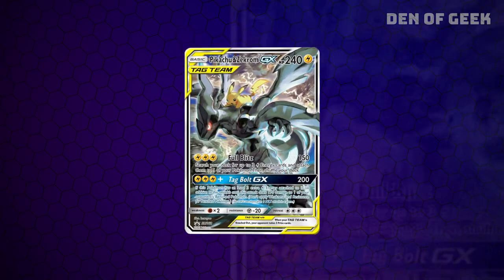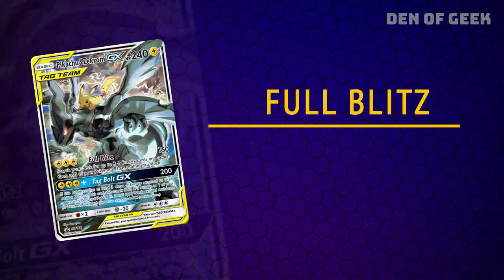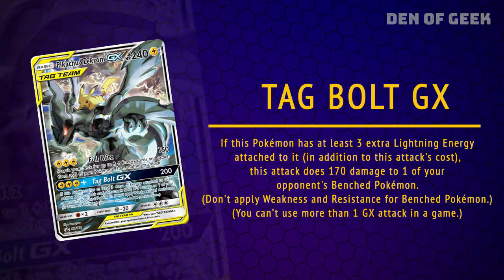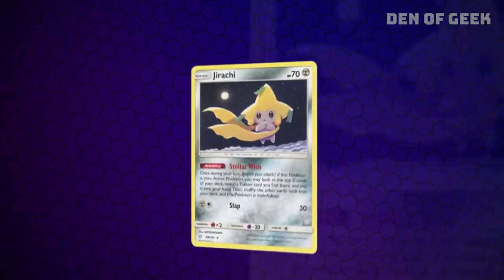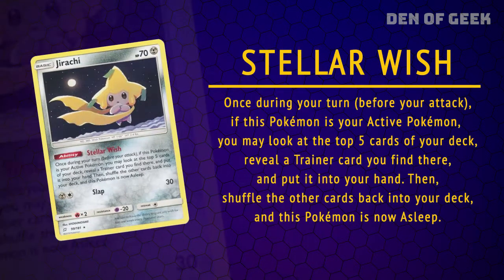The main card itself is Pikachu and Zekrom GX, a tag team card with two big electric attacks. Full Blitz is the useful main attack, with Tag Bolt GX serving as the deck's devastating one-time GX attack. Jirachi is a basic Pokémon that lets you move a trainer card from your deck to your hand with its Stellar Wish ability.